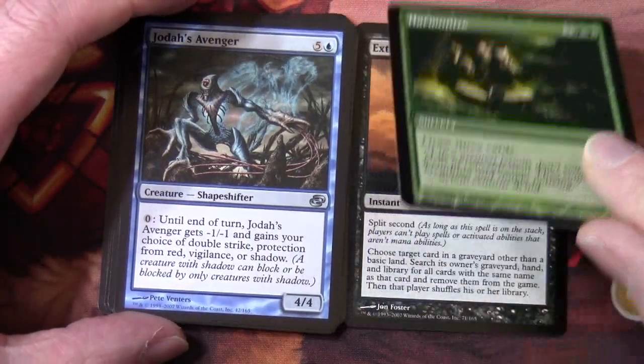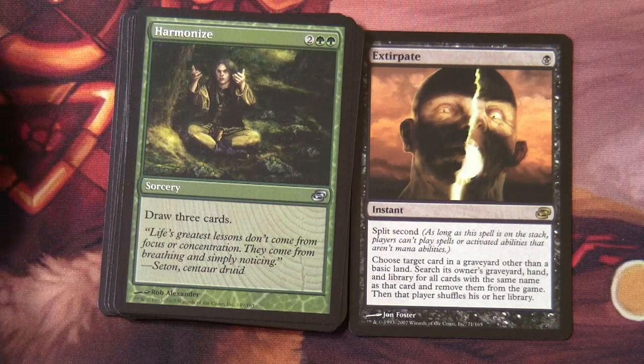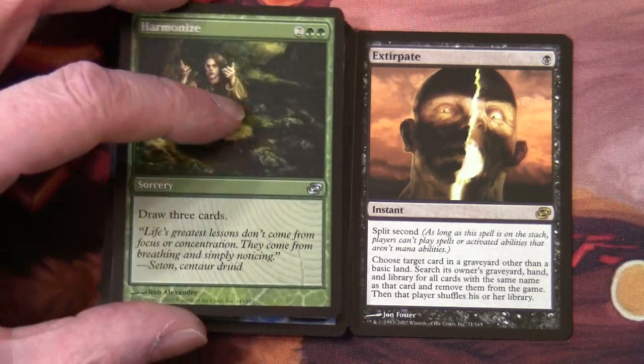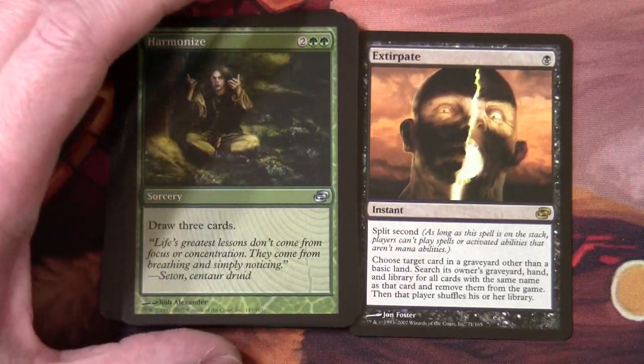What do we have in our rare? It's all black — it's an Extirpate, single black instant with split second. As long as the spell is on the stack, players can't play spells or activate abilities that aren't mana abilities. Choose target card in a graveyard other than a basic land, search its owner's graveyard, hand and library for all cards with the same name as that card and remove them from the game; that player shuffles their library. I just remembered — if it had been a Damnation, it would have been in this slot, because Damnation was a color-shifted card.